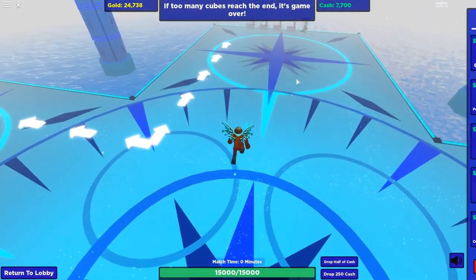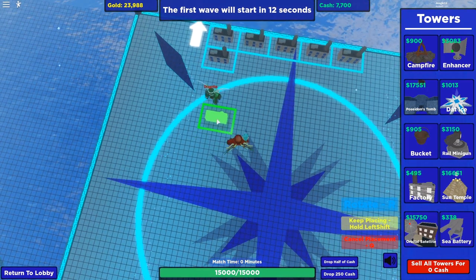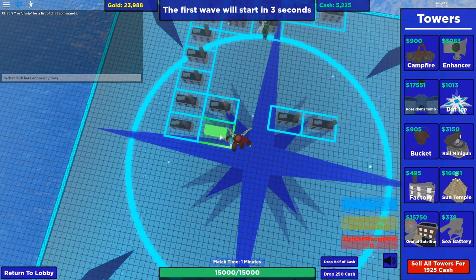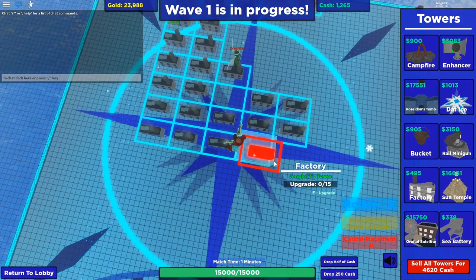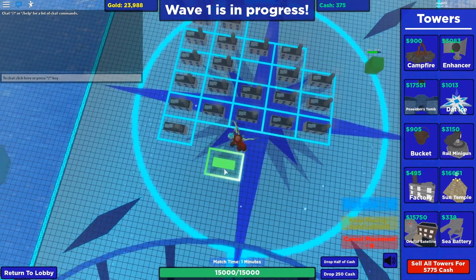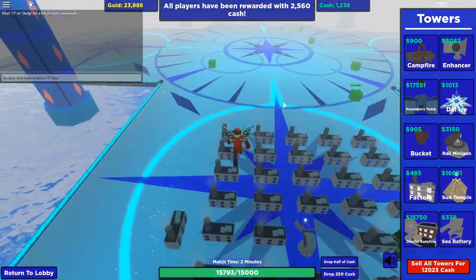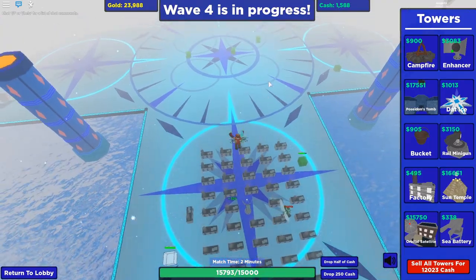As you spawn in, the first thing you'll see is either the lobby or the map depending on load speed. As soon as you jump in, you should immediately begin placing your factories. The inventory shown is a good setup for both players. If you don't have the dead ice tower, you can substitute something else — just make sure it's effective and won't be destroyed by the winter storm. Place your factories as shown, then place your two enhancers, save up cash, and upgrade your factories when possible.